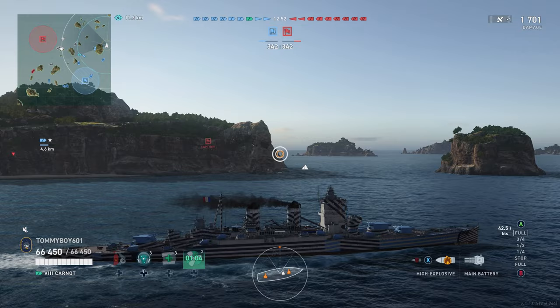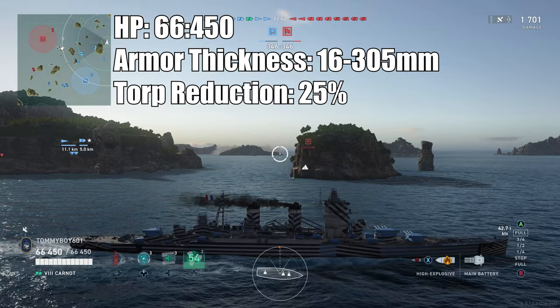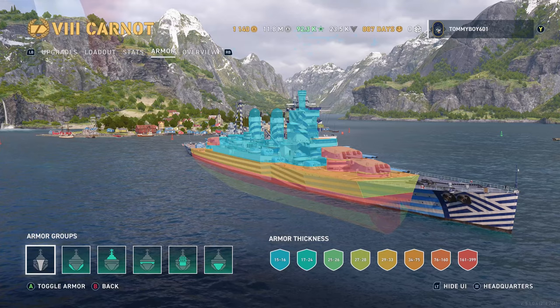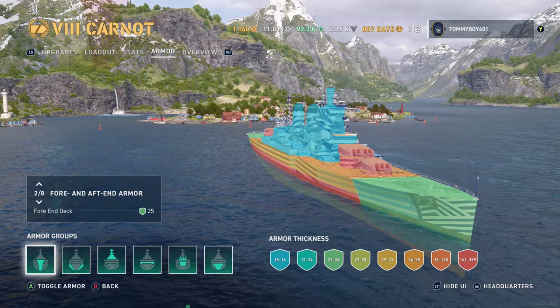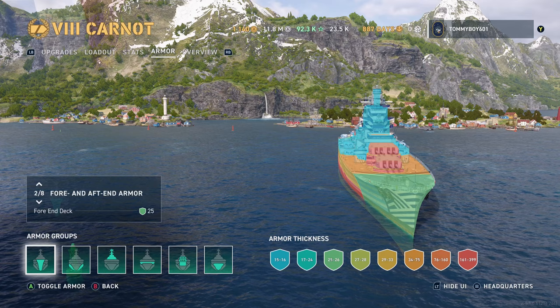Let's go ahead and dive into those stats. Carnot is going to have 66,450 hit points, with armor thickness between 13 and 305 millimeters. Let's go ahead and take a look at that armor view. As you can see, a bit of an interesting armor view up front — you're going to have a 25 millimeter bow, which can absolutely get punched through by things. You do need to be wary because 25 millimeter will get punched through by a lot of things at this tier.